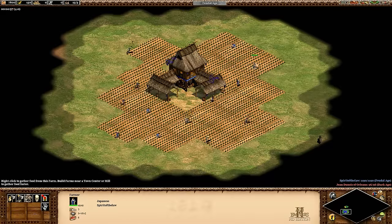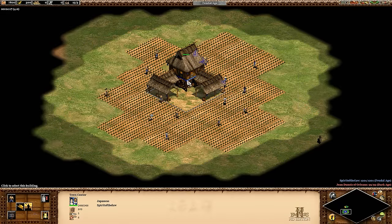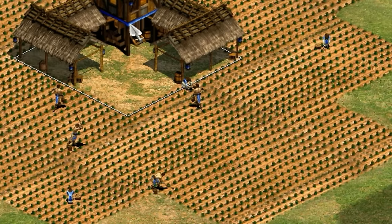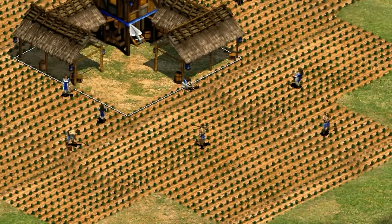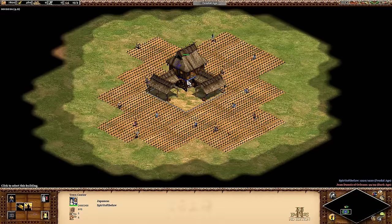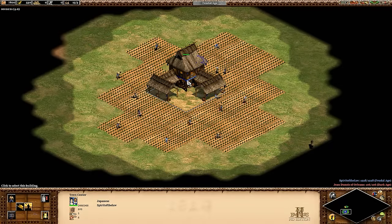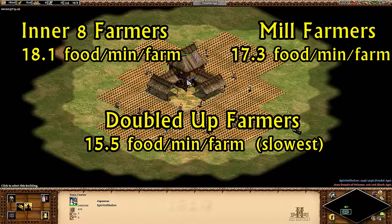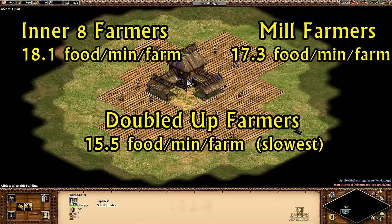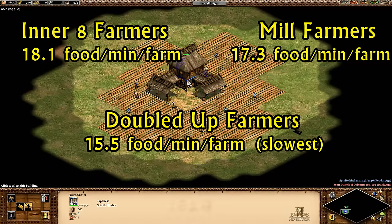Now if I go back to the basic setup and add seven farmers outside the old ones — doubling up — I can see how this compares. I left the inner villagers in there since the bumping that happens isn't something I want to eliminate; that's part of what I'm looking at. Again, it might not be the perfect place to put them, but it seems reasonable to me. I'm expecting the collection rate for these new seven to be the lowest yet since they have to walk extra distance — and that's exactly what we see. After controlling for the collection of the inner villagers, the new outer ones average about 15.5 food per minute.